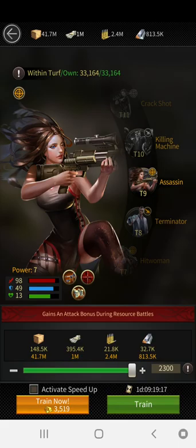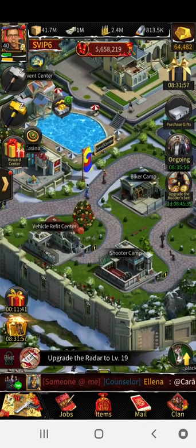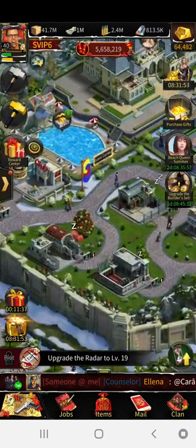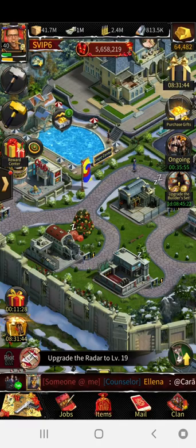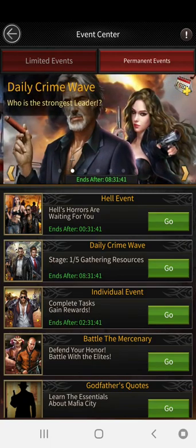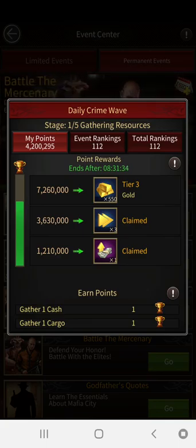This all comes down to how you play. Play smart — have a three-day bubble ready to go for kill events if you have to. During events like the gathering event and crime wave, once you hit that goal, stop. Don't worry about it. You don't have to get first place all the time.